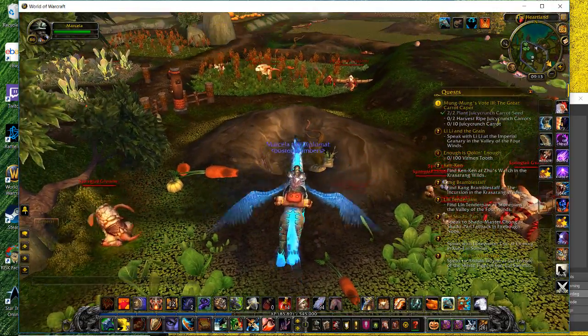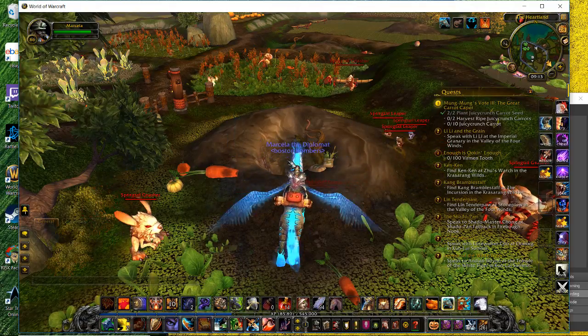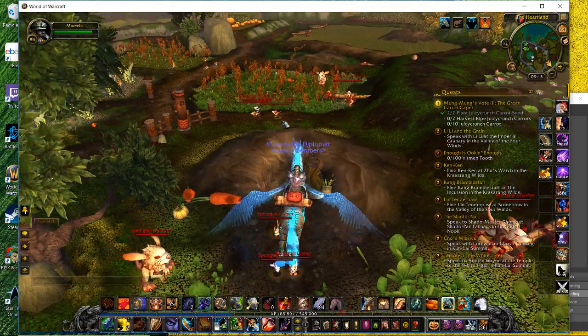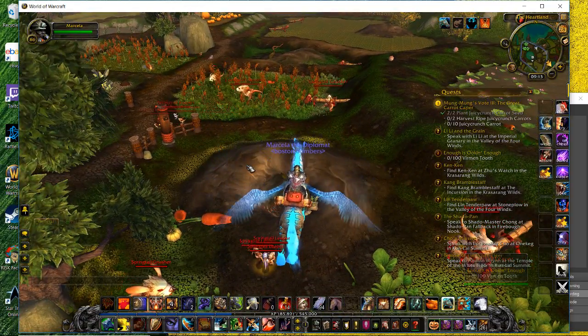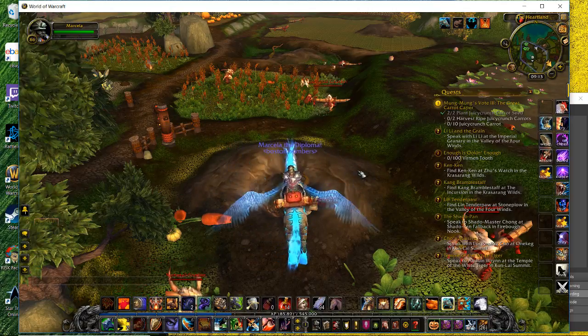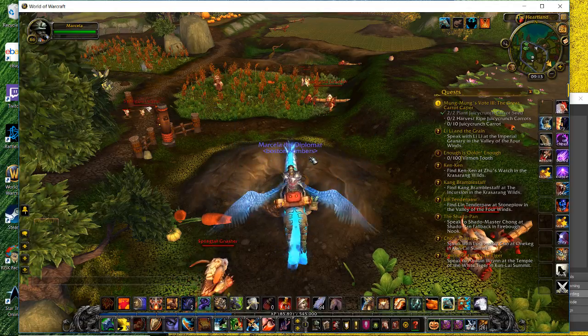You can go in and try to kill everybody but it takes forever. So basically you just want to fly in. There's a giant kind of crappy-looking carrot, and the girl will be right on top of the carrot. You click on her, you say 'I'll take you home,' and run out of the cave and bring her back.